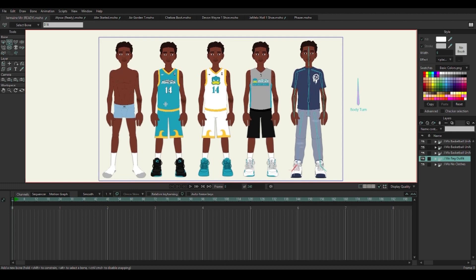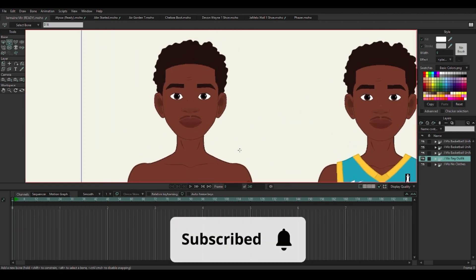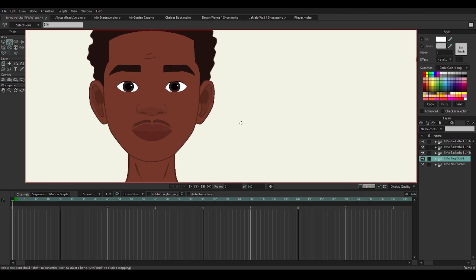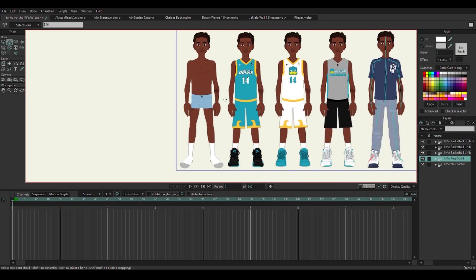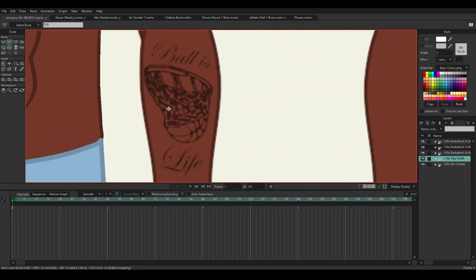We back with the new character upgrades. This is the upgraded version of Jermaine Mo. This looks great. Like I had so much fun doing this. I added so much detail to it. This first look is just him with no clothes on, so I can always customize this one to start new things.